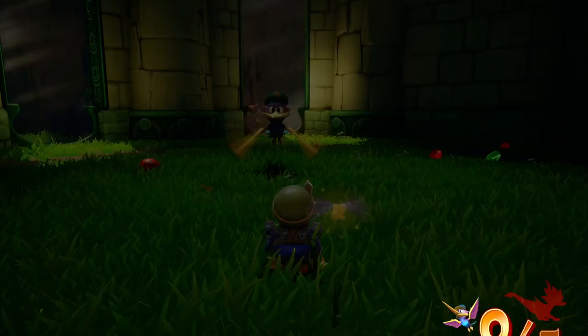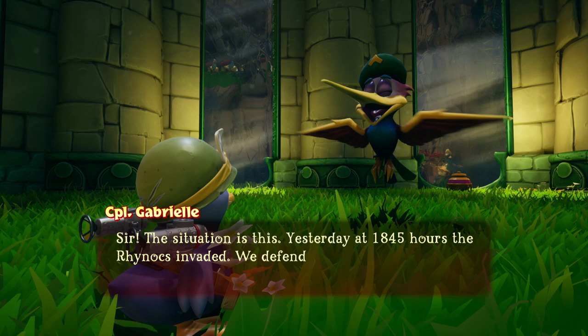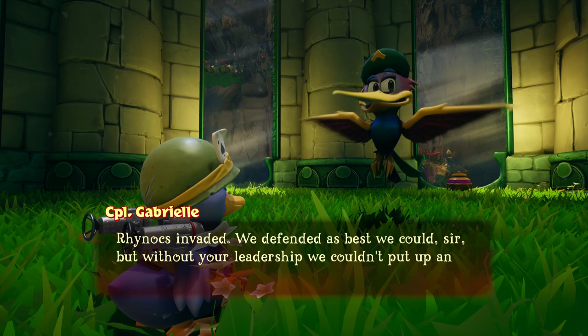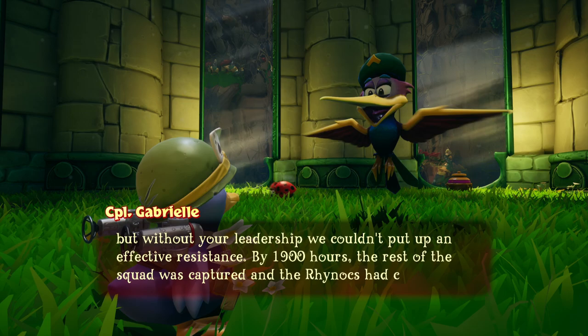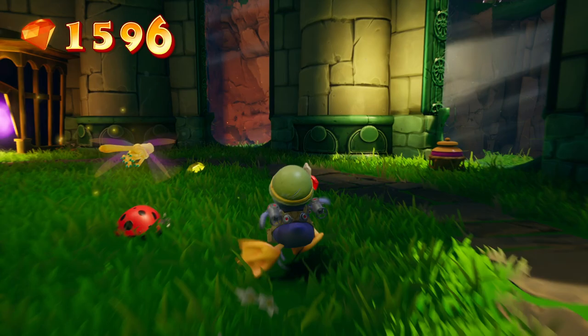I have to train the hummingbirds. They must be in peak physical condition if we're going to take on the sorceries. The background track is awesome. The in-game dialogue plays: 'Sir, the situation is this. Yesterday at 1845 hours, the Rhinox invaded. We defended as best we could, sir. But without your leadership, we couldn't put up an effective resistance. By 1900 hours, the rest of the squad was captured, and the Rhinox had complete control of the base.' So he's British — that's pretty cool. And they're all French.